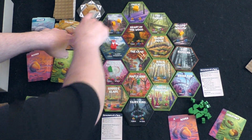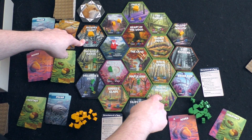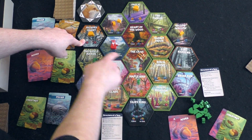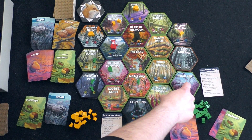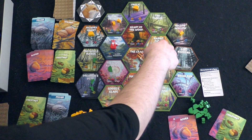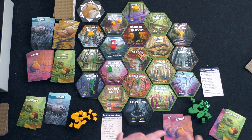You also draw a line between your objective locations and count the shortest path — not the path you actually took. Let's say one of my objectives went here to here: I count the shortest route and get bonus points equal to the number of tiles in between. If your two locations are next to each other, you score no bonus. If they're one apart, you score one bonus point regardless of how long your actual path was.